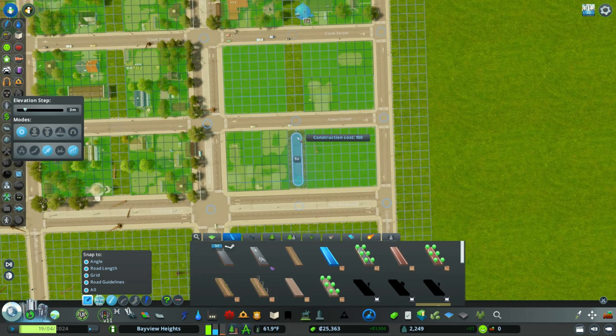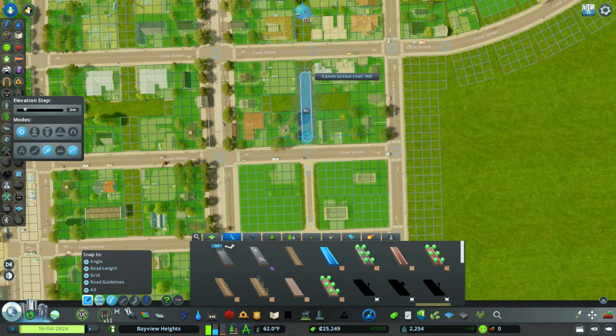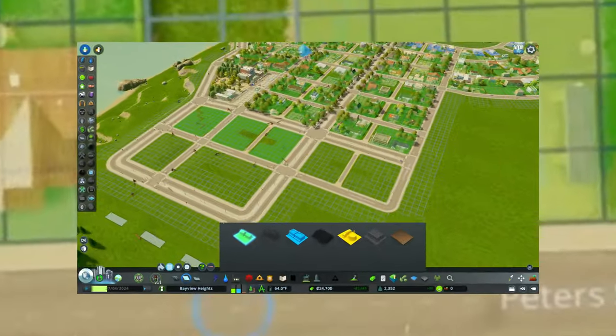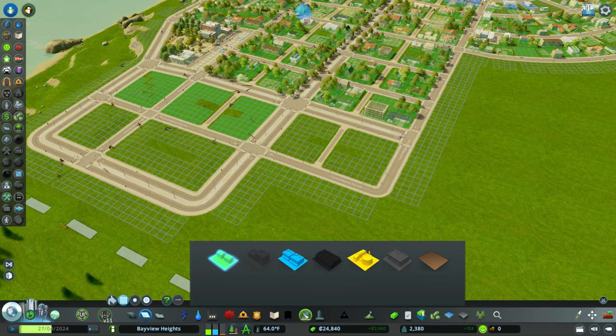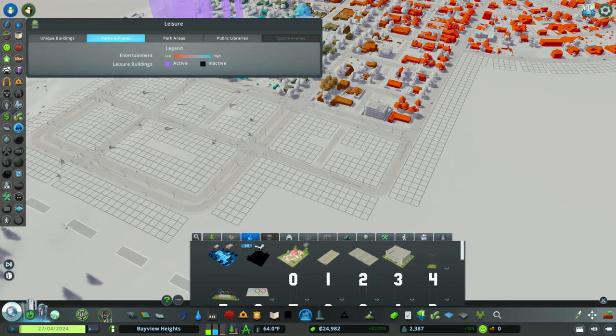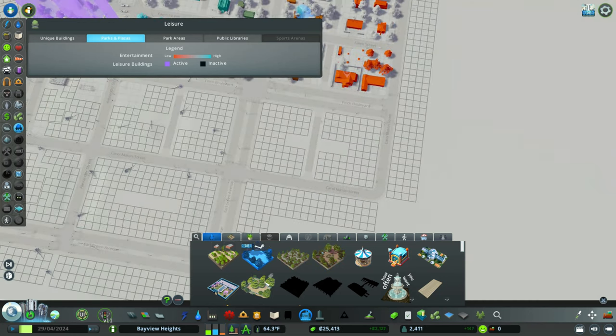Since we unlocked paths, I want to show you that those gaps we left open in residential are actually going somewhere. The reason behind all these paths is Sims love to walk. I quickly added those paths — I didn't want you to watch me for five minutes — but Sims love, love, love to walk. If you have paths, they will use them. If they can walk somewhere, definitely keep paths in mind.